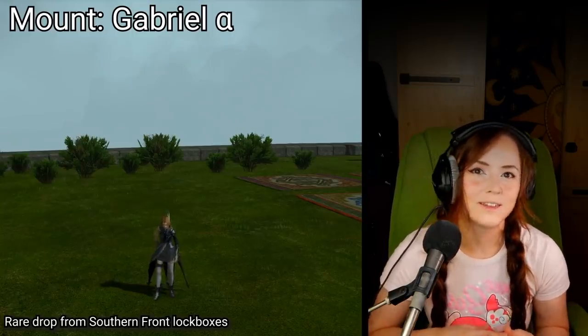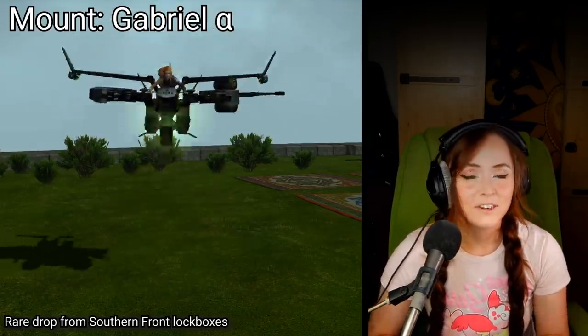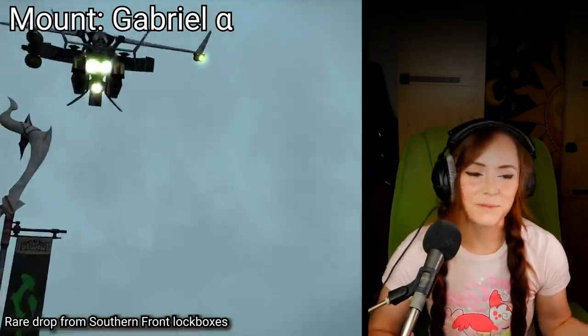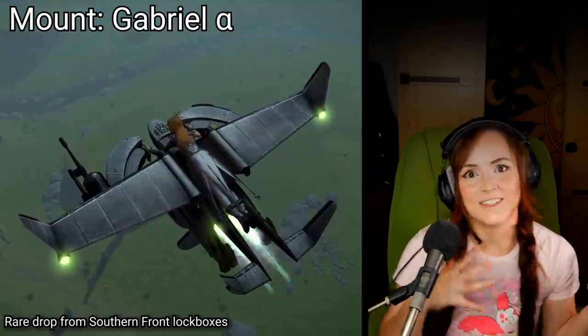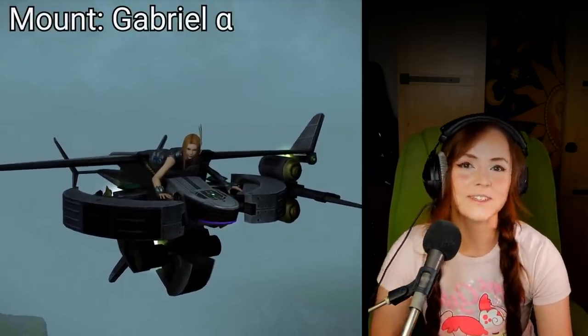Hey Buns, today I want to talk about some of the coolest and best loot that you can get from the newly added Bozjan Southern Front and where you're supposed to get it from. There may be more items that I haven't listed here that maybe we just don't know about yet that have super low drop rates, because this has only been out for like a week. But if I did miss anything, don't hesitate to let me know in the comment section. One new mount that you can get is Gabriel Alpha — it's a little fish-looking guy, the first letter of the Greek alphabet, and the flight suit is what most people call it. This is a long-anticipated mount that everybody has wanted ever since Yoshida first gave us a sneak peek of it at a recent live letter.